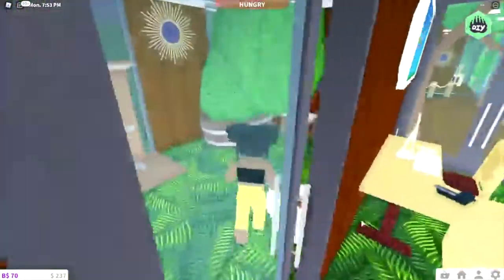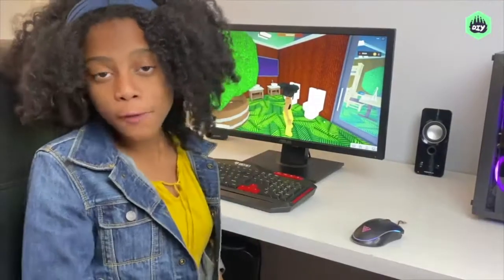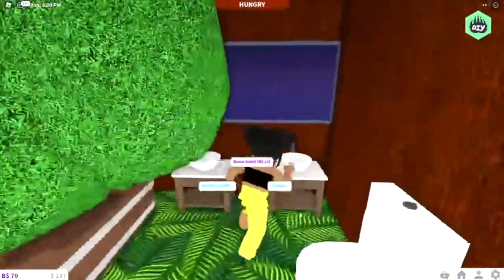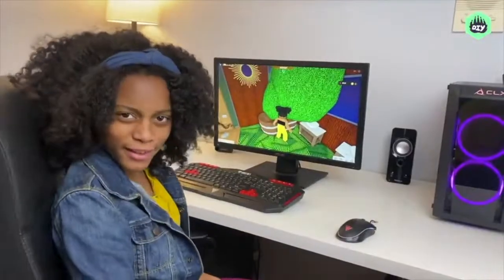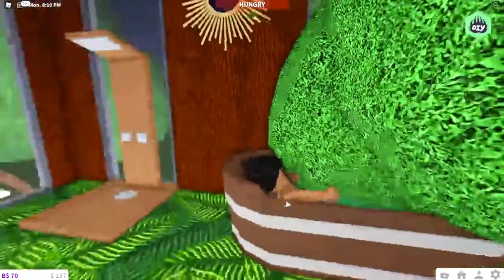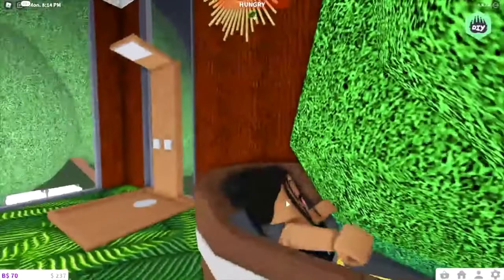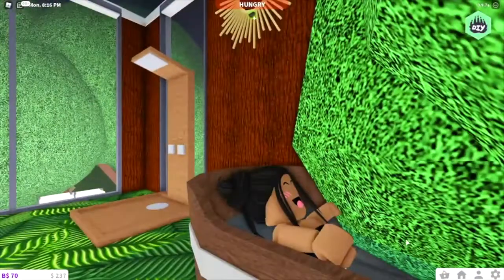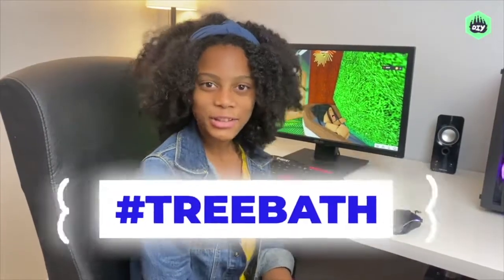I made a bathroom — just go to Decorate, Plumbing, and choose all your bathroom items. I have a mirror, a sink, a shower, all that stuff. But you want to know what's funny? I have this barrel bathtub, and when I try to use it, there's a tree sticking right out at me — I didn't even realize that. That's kind of funny, but I like it. Maybe it's a new trend — the tree bath.